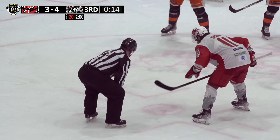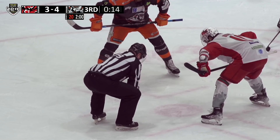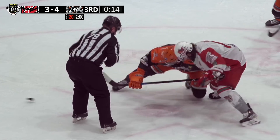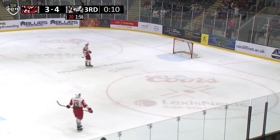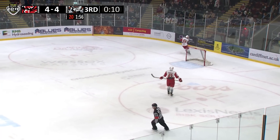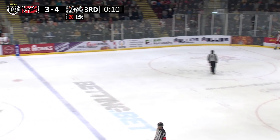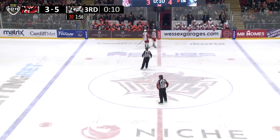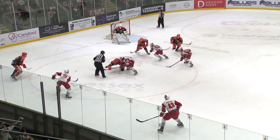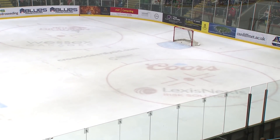14 seconds. The Devils just need to win the face-off, get bodies in front, and get the shot. John Armstrong does win the face-off. Steelers will send it all the way down — and that is it. The most important face-off of the game, John Armstrong comes up huge for his side, and the Steelers send it all the way down to ice the game. 5-3 with 10 seconds to go.